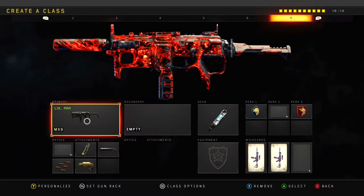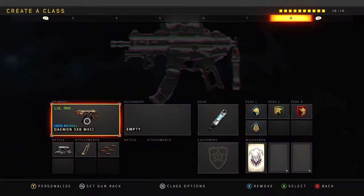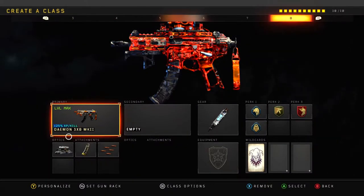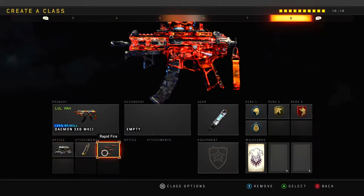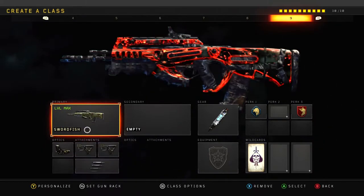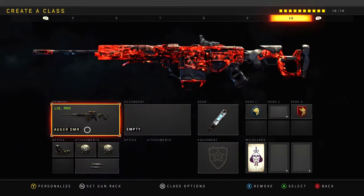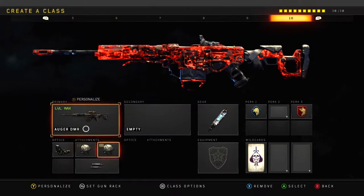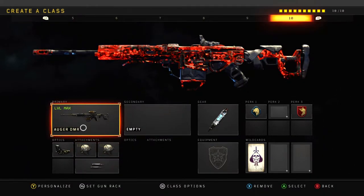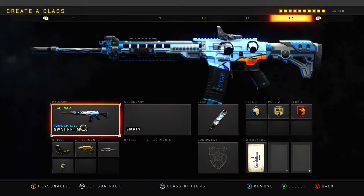The Rampart with Double High Cal and Double FMJ, just to keep it fresh. The MX9 with the Silencer and no sight — I usually have a sight on this gun so it's going to be pretty interesting. The Daemon 3XB with the Combat Scope and no Double High Cal, I usually run it with Double High Cal so I switched it up. The Swordfish — I never use the Swordfish especially with Pentaburst, it's pretty OP. The Auger with Double Shot, I don't know how this one's going to go. The Switchblade OP, the Super OP class — I love this class — and the SWAT RFT.